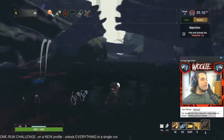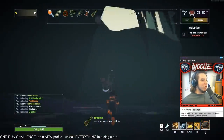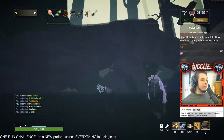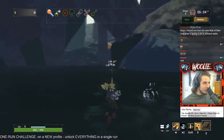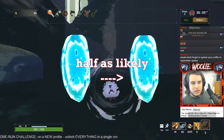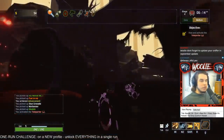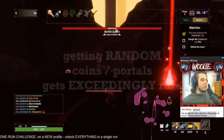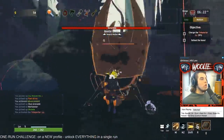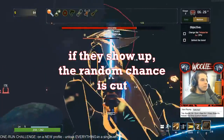This halving of the odds also applies to blue portal spawns. Each blue portal that appears — whether through the activation of a newt altar or a random spawn — will halve the chance of another random portal appearing. Basically, for every lunar coin or blue portal that shows up, the chance of getting another random one is much lower. Importantly, just because you don't collect the coin or actually go through the portal does not mean the chance is not cut in half. As long as they appear, the chance will be cut.